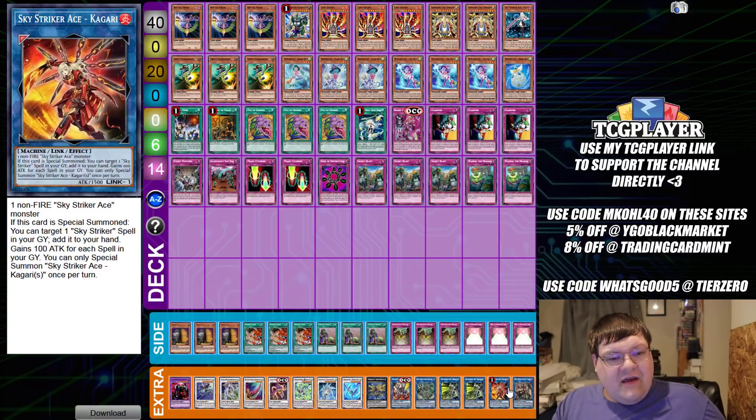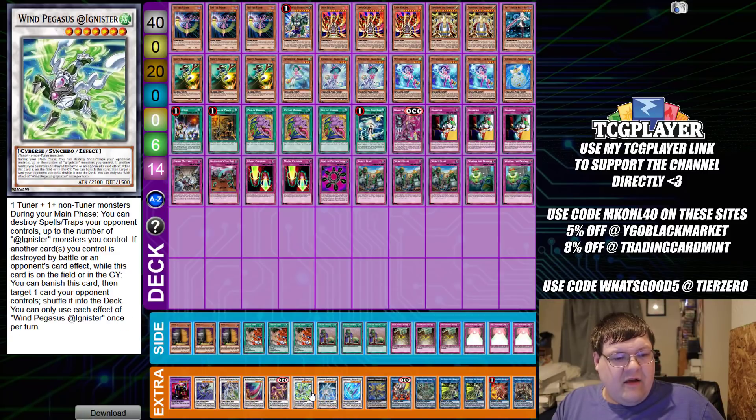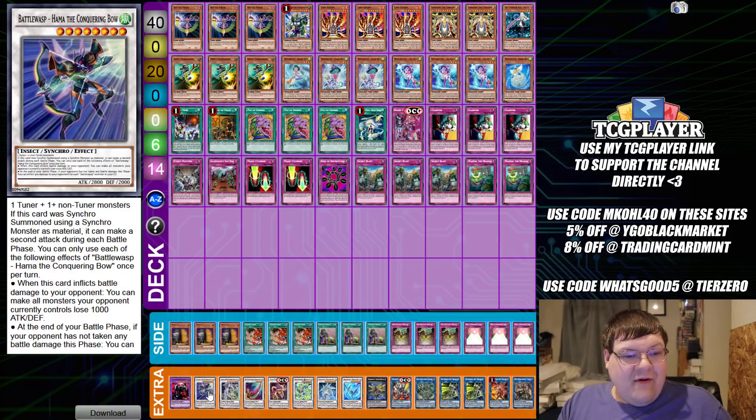Down in the Extra Deck we have one Zeke, one Kagari, two copies of Hayate, one Anima, one Boral End, Ultimate Falcon, Winter Bell, Diamond Bell, adding Mr. Pegasus, and then the Star Mind. You can only special summon Star Mind once per turn. If this card is destroyed by an opponent's attack or card effect, you take 2,000 damage then inflict 2,000 damage to your opponent. If a monster in this card's adjacent monster zone is destroyed by an opponent's attack, destroy this card and take 2,000 damage then inflict 2,000 damage. So this is just a free 2,000 burn on a level 4 Synchro.